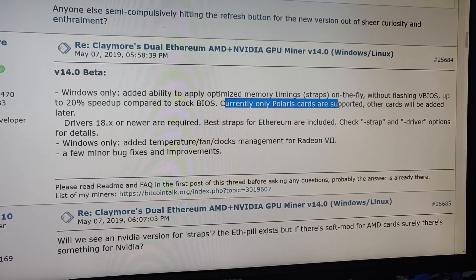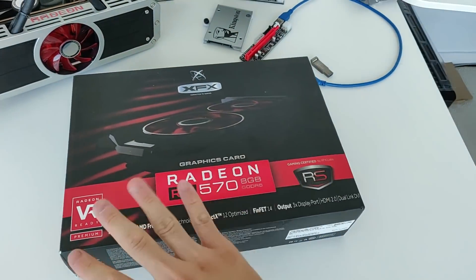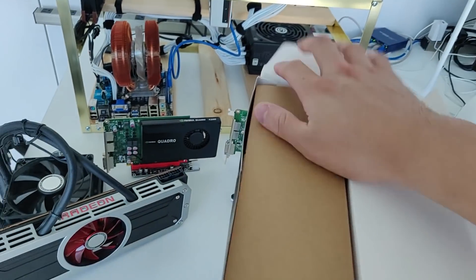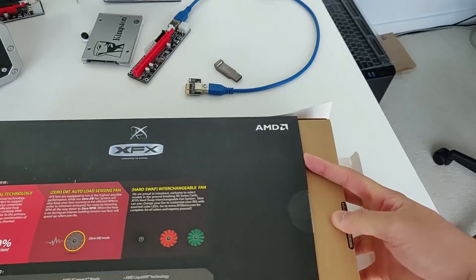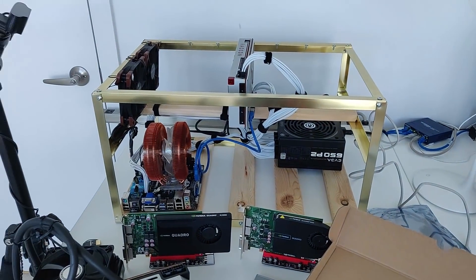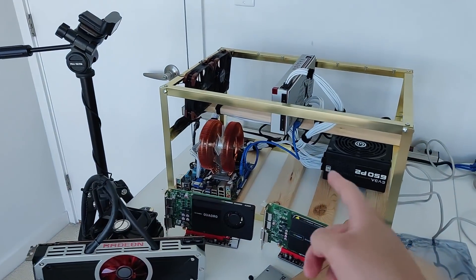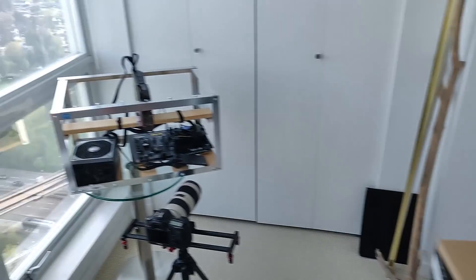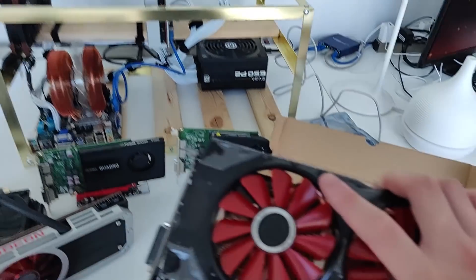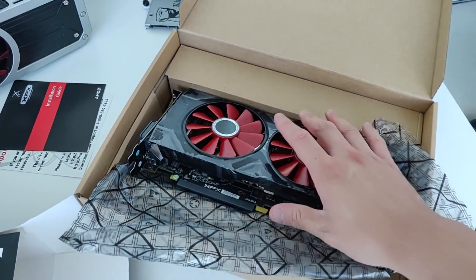Currently only Polaris cards are supported; other cards will be added later. So this card here — I'm not going to BIOS mod it or anything. I'm just going to use the Claymore miner and change the memory strap that way. Let's unbox the card. I'm going to put the RX 570 into the test bench rig, update the drivers, and download version 14.